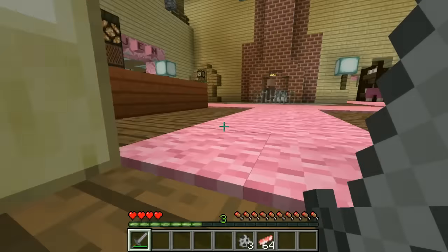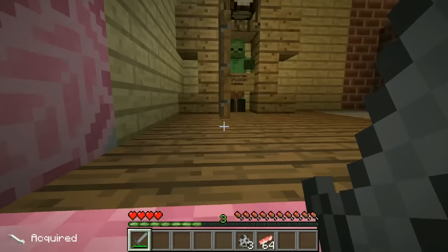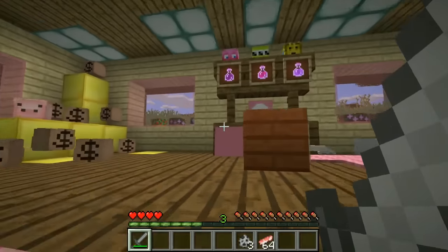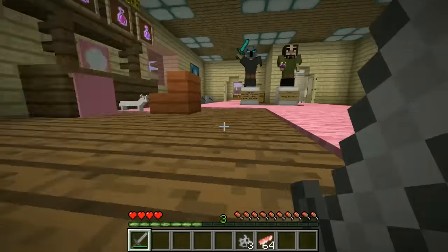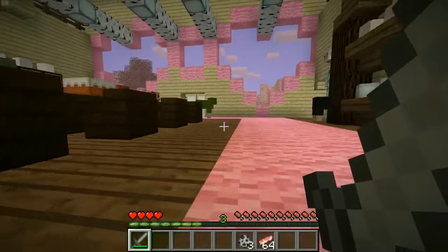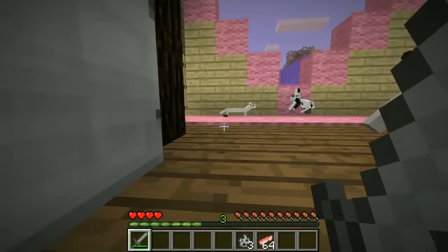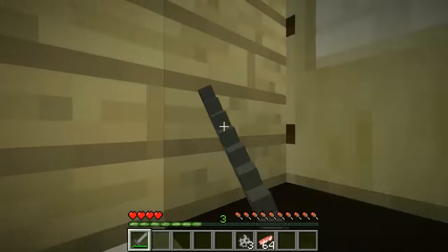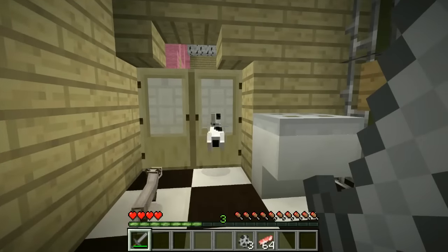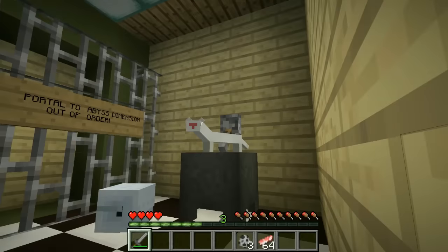Pat says this is actually a really good map for hide and seek — there are lots of little spots. The clock was a good spot but Pat found Jen in five seconds. There are three floors in the house to hide in. They ask viewers to leave a comment about whether they want to see this map again — both agree it should go into the rotation. Pat signs off: 'Hope you enjoyed the video, subscribe, leave a comment, and we'll see you next time!'